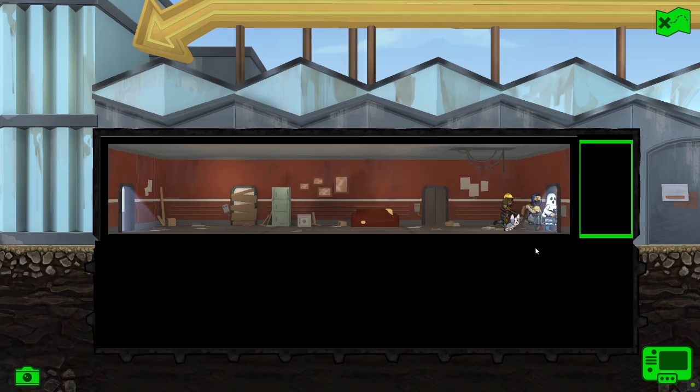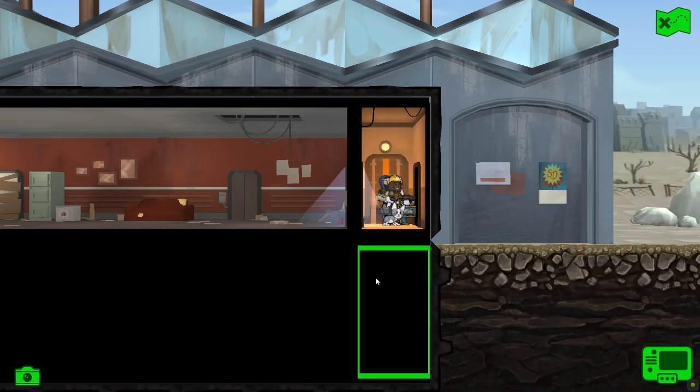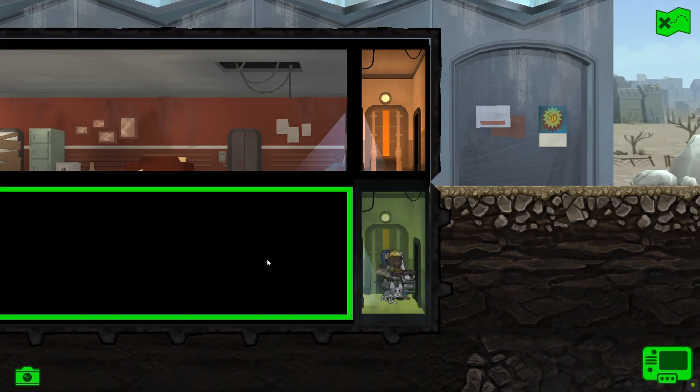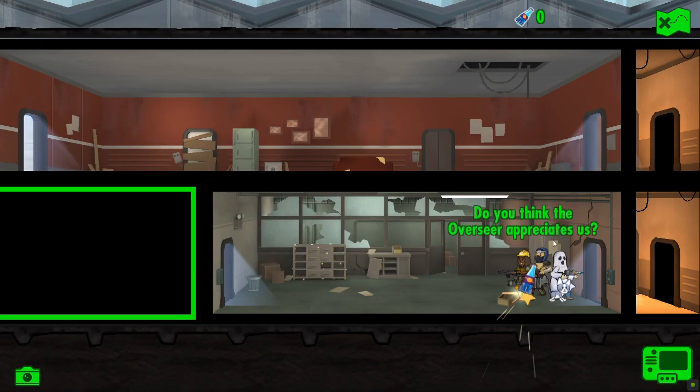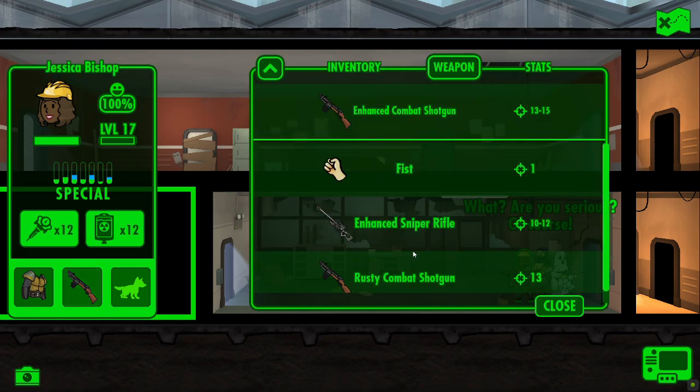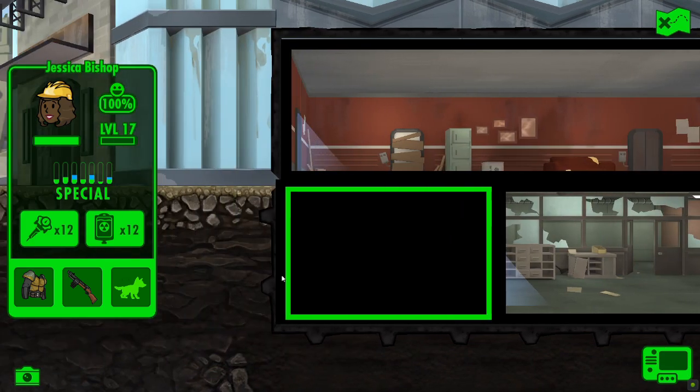We just have another good weapon to put into our supply in the vault, which also gets us closer to being able to take on Deathclaws and increasing our population. Nuke quantum — very good. Sniper rifle. Let's have a quick look: 10 to 12 damage, so it's enhanced, but it's still less than the combat shotgun.